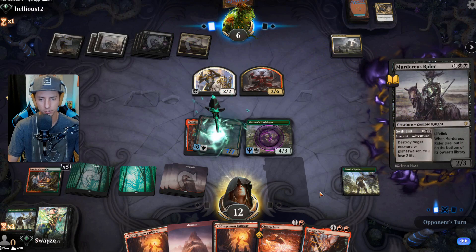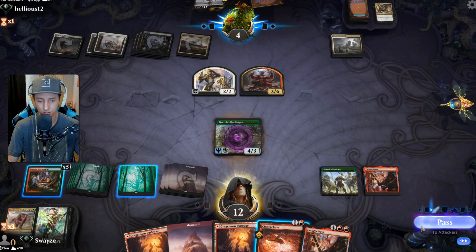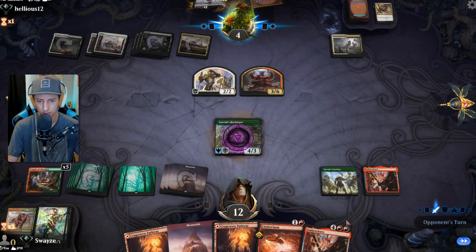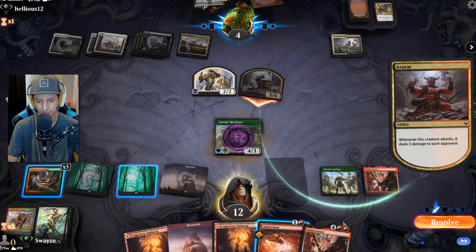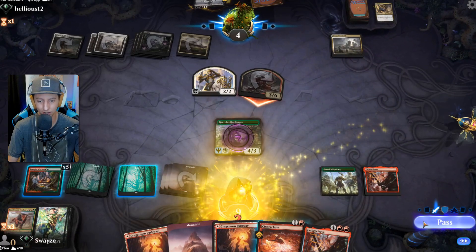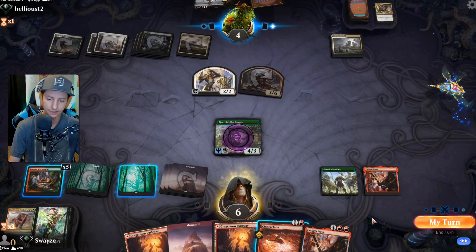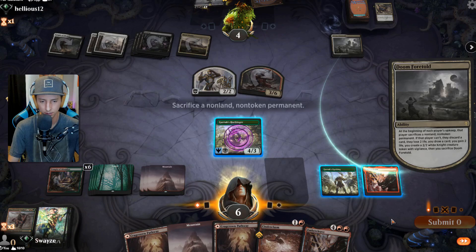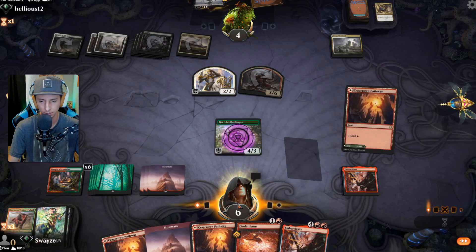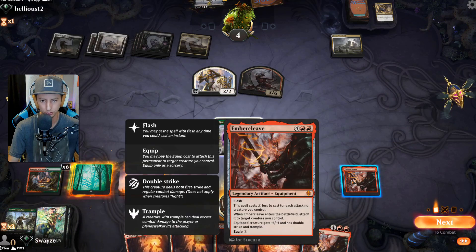Murderous Rider — sure. Taking two — bold strategy. I'm not gonna block it now. Well played — taking six. I just attach the Ember Cleave and I win. I don't know what their plan was on that attack. GGs — pretty sure that's a wrap.